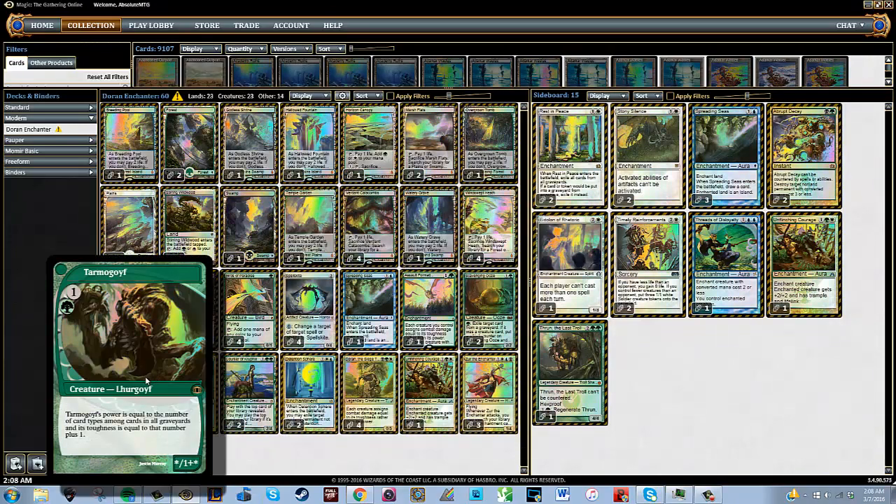We're playing four Tarmogoyf. This is just a good value creature in this deck — we don't really try to extract insane value from what its X/X+1 stat line is going to be. It's just a really good two-drop, and oddly enough it's a little better in this Doran deck because it attacks with its toughness, which is one higher than its power. Tarmogoyf just gets bigger based on what we're feeding to the graveyard as well as what our opponent is doing.